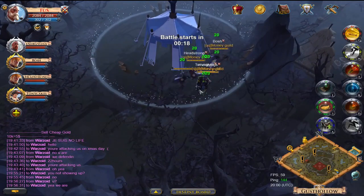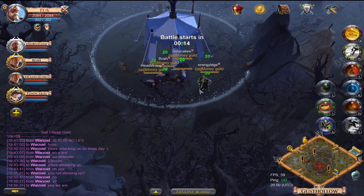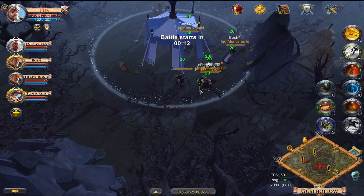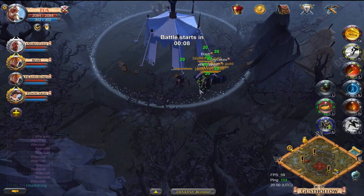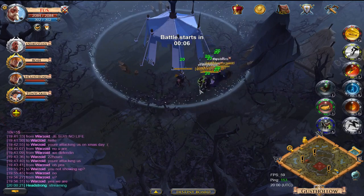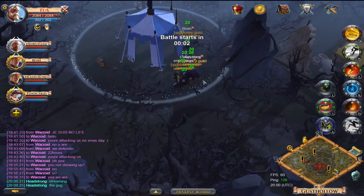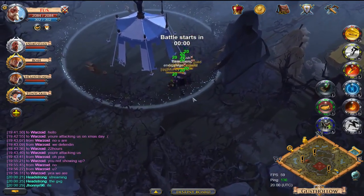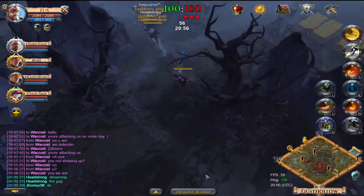In this video I'm going to talk about my preferred setup for GVG, give you a baseline composition and some alternatives to the classes I mention, to give you an idea of what's working at the moment in GVG situations. The number one spot in any group should be a tank.